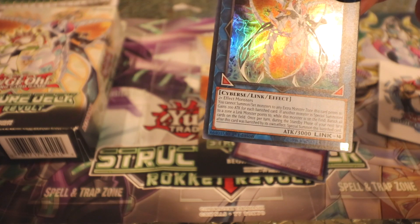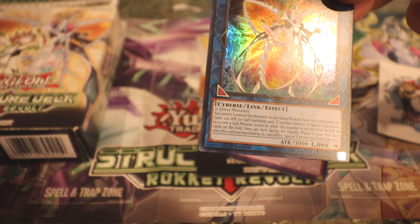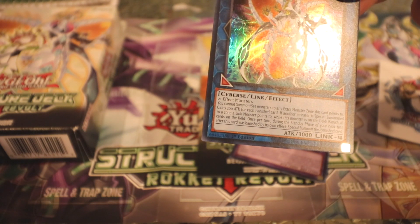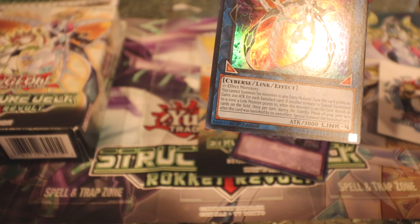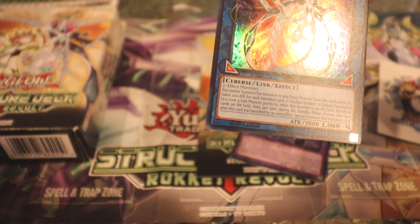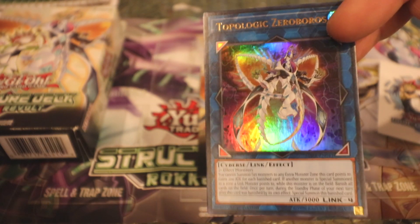You cannot summon or set monsters to any extra monster zone this card points to. Gain 200 attack for each banished card. If another monster is special summoned to a zone a link monster points to while this monster is on the field, banish all cards on the field. Once per turn, during the standby phase of your next turn after this card was banished by its own effect, special summon this banished card.